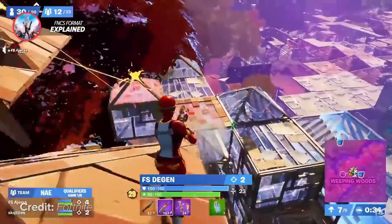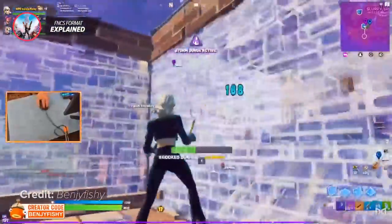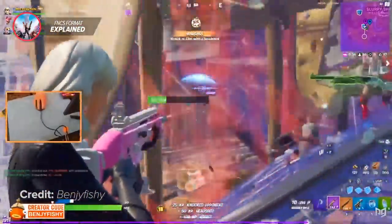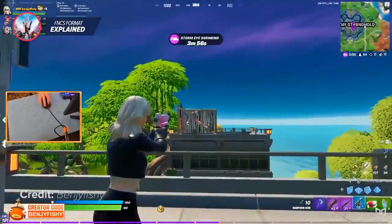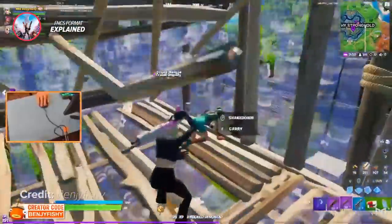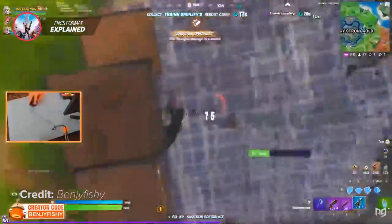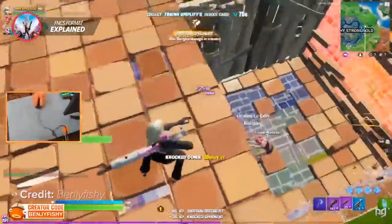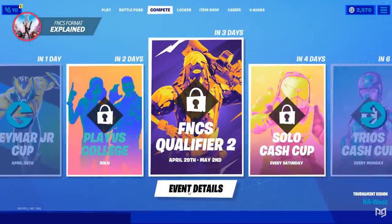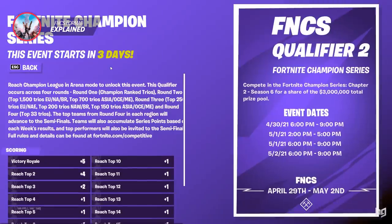Consistency is key. You should always look to place at least around the top 10 every single game to be able to qualify through each round. Playing this consistently is very hard and definitely requires your team to get lucky sometimes, so without practice this can be tough. Make sure you always use your W-key lobbies to really maximize your points before you end up in harder lobbies later on. Since you're going to be playing against weaker players in your first game, always try to get a lot of kills to have a huge lead. For a visual representation of the point system, check the compete tab in-game for all specific details.